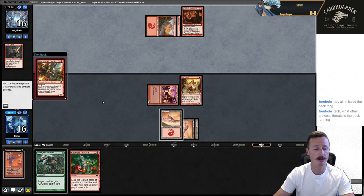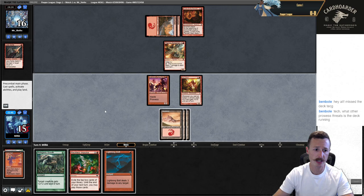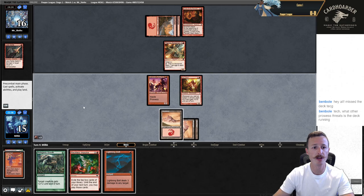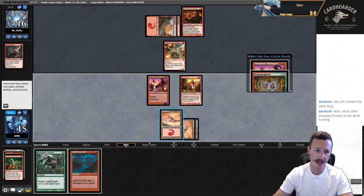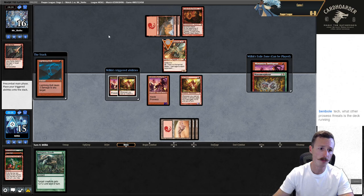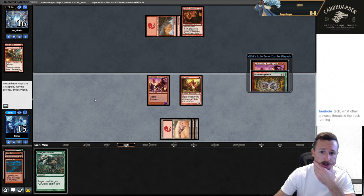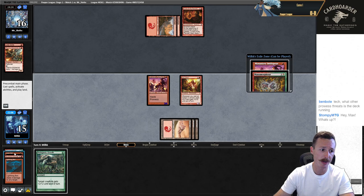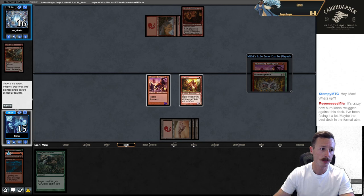Thermal Alchemist. They could potentially chump, but we could Reckless Impulse into a Bolt — we have a lot of outs. Let's start with Impulse anyway. Got Monastery Swiftspear and Manamorphose. Just Lightning Bolt the Alchemist. I have 7, 10 — this would be 15. One point short. But I can Mutagenic my Swiftspear — there's nothing they can do, especially after a Lava Dart. They could Fire Blast Kiln Fiend, but if they do, I'm probably just going to win anyway. Looks like they're just F6-ing here.